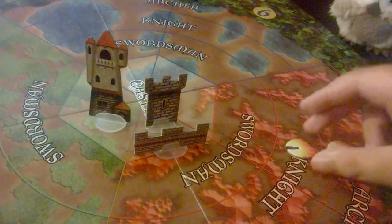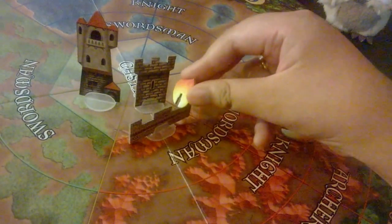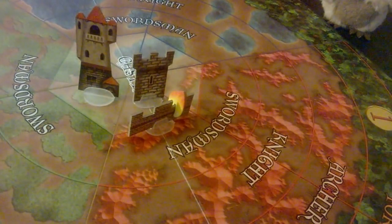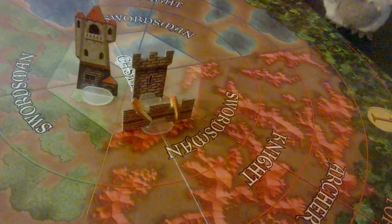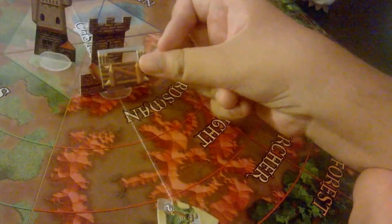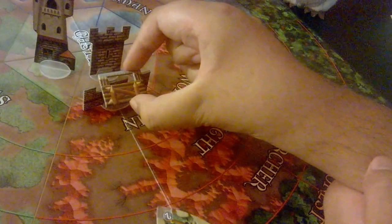Imagine there were two flame tokens on this wall and you wanted to get rid of them, but you didn't have a brick or mortar card, or had another purpose for those cards. Another way to get rid of flame tokens is with a fortify card. Playing a fortify card and putting a fortify token on your wall eliminates flames — one or two, so it eliminates both if they're both there.